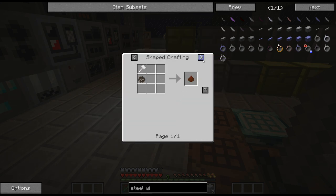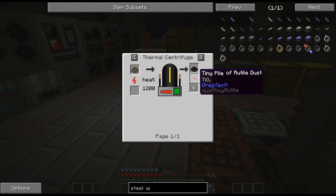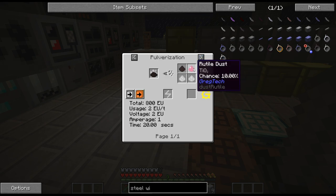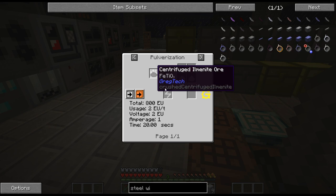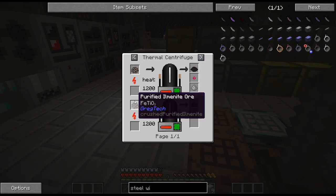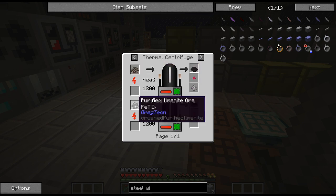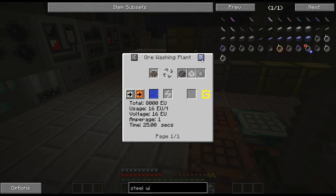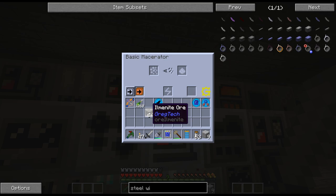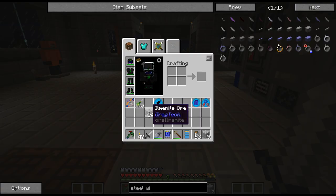Let's go to ilmenite - this is what we need: rutile. We also get a chance when we pulverize it down. So we probably want this. Do we want to purify it first? No, it just gets you iron. So it looks like we're just going to crush this down. I don't want to hammer it down.